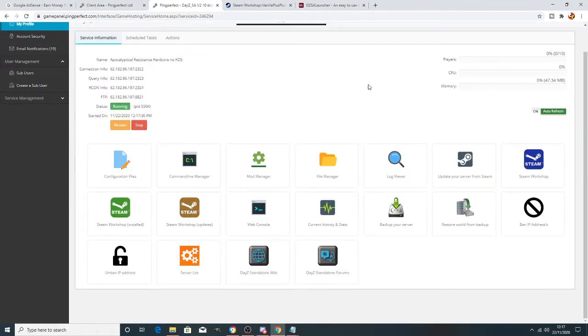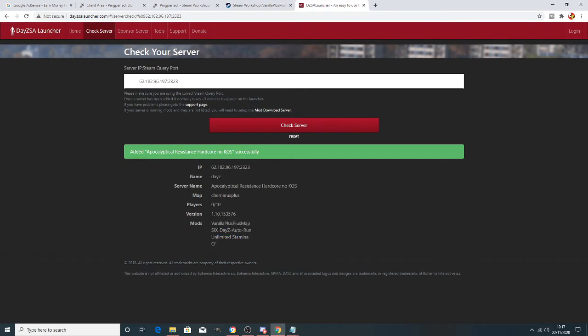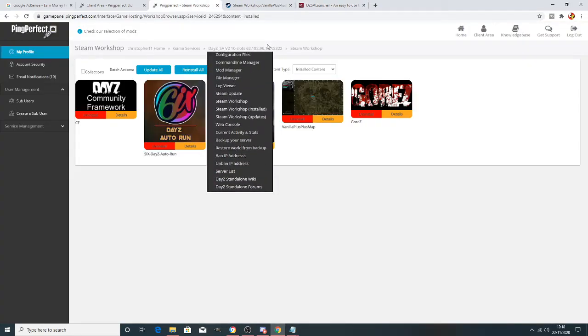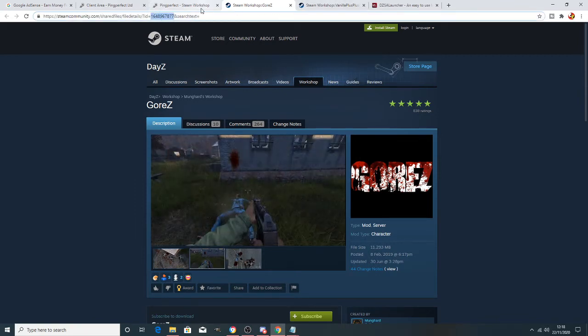After the mod finishes installing, we'll put it into the command line. You can see we've got five mods installed but only four showing on the launcher — so we need to add the new one to our command line. The mod ID number is important here; it's the '@' number, so you have to put '@' in front of it.